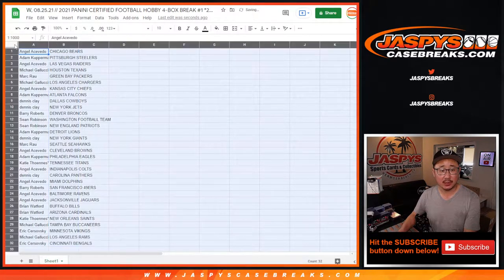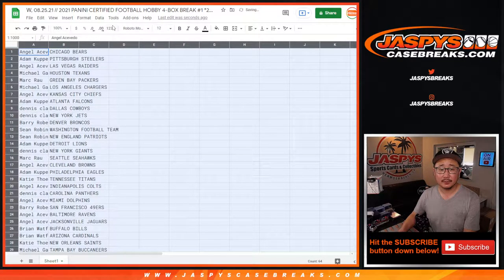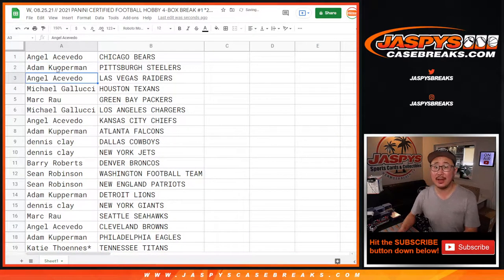Justin Fields opportunities, among others, for Angel. Who has the Bears? Adam, you got the Steelers. Angel, you got my Raiders.